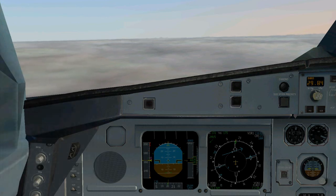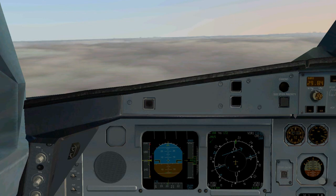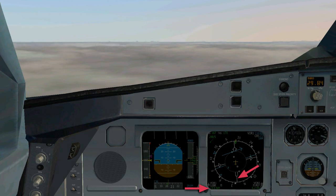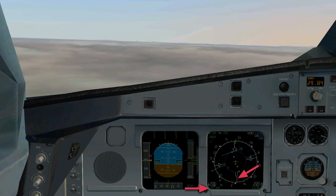Now that we have our frequencies set, we're going to get rid of the flight computer. We're going to fly the localizer at a heading of 272 into San Diego, and VOR 2 is tuned into the Pogi VOR so we can triangulate our points. In this airplane we have both a DME and a second VOR, so we can either triangulate or use the DME to get our checkpoints along the localizer flight path and know when and how far to descend.